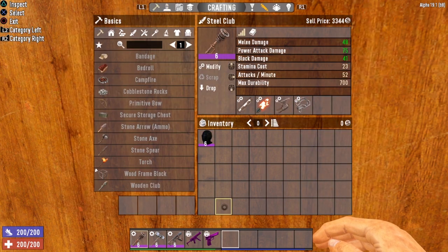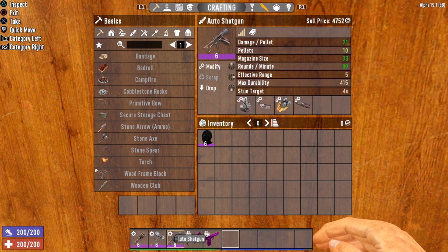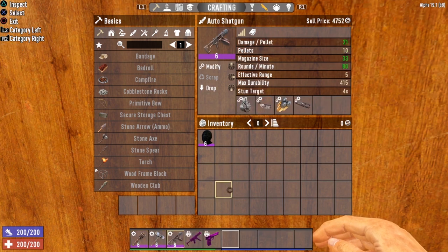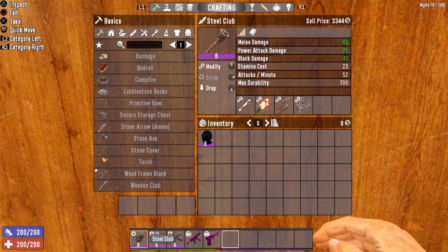As far as weapons are concerned, this build concentrates on the steel club as our primary weapon, though you can choose the steel sledgehammer if you prefer. I would not go with both — pick one as your primary and go with the shotgun for your secondary. We've got our steel club and our auto shotgun set up. Get yourself a steel club and an auto shotgun as soon as you can. If you can't find the auto shotgun, a pump shotgun works well too, and in the very beginning of the game even the blunderbuss counts as a shotgun.